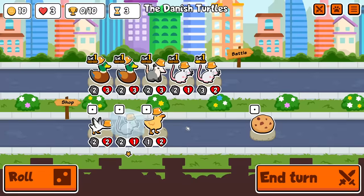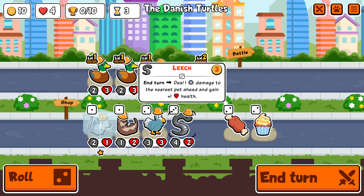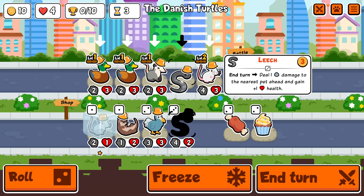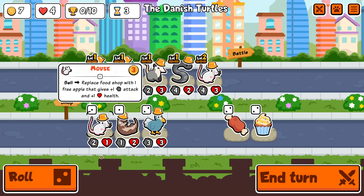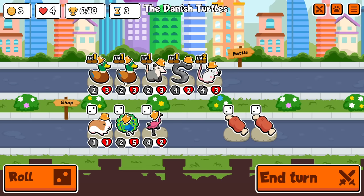Oh my god. Actual HP loss. Pain. Early leech. I do want that. Hold on, unfreeze mouse and we need to find peacock — like, right away. I will hard-draw for the peacock, and there it is, cool.